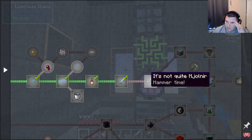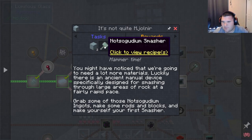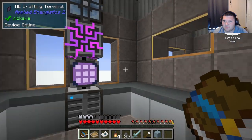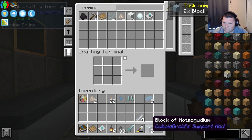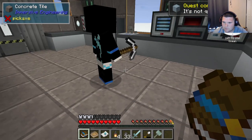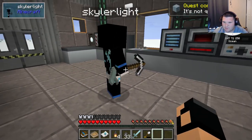Alright, so we need two blocks of that. We need to make blocks of 'not so goody' — block, block, block. Alright, here — if you're going to go mine, this might be better.